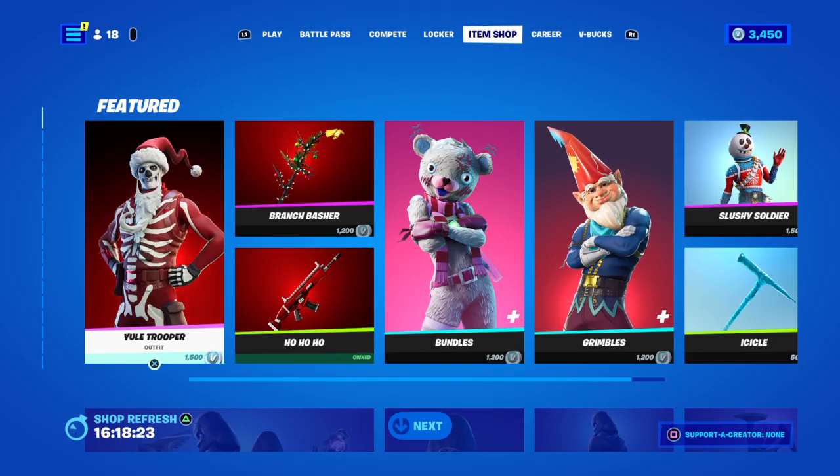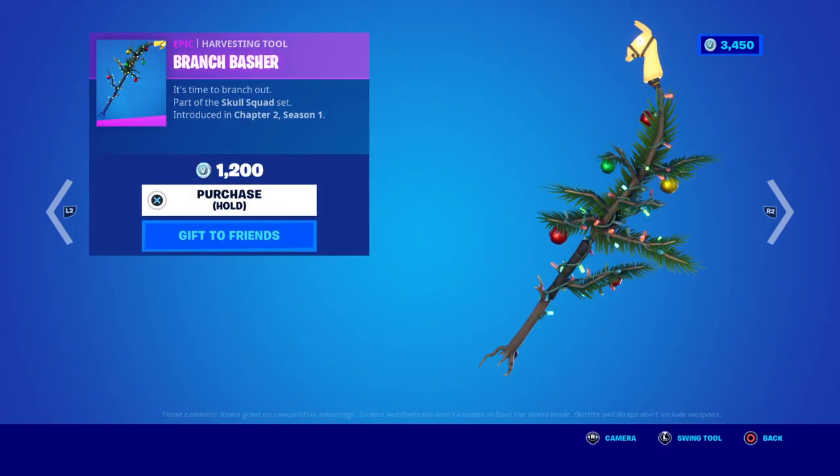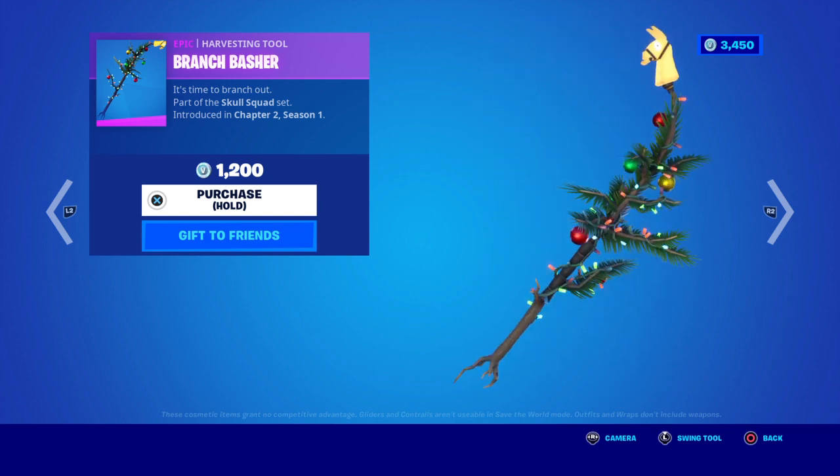Part of the Skull Squad set in Chapter 2 Season 1. There's 1,500 V-Bucks. You've got the Brash Bransher — it's time to branch out. Also part of the Skull Squad set in Chapter 2 Season 1. The branches fall off. Very dangly. 1,200 V-Bucks — quite high for a small little tiny twig.